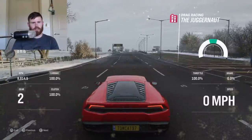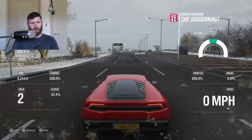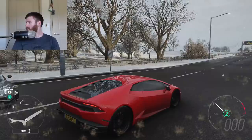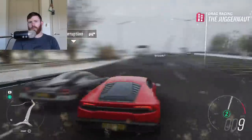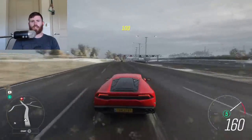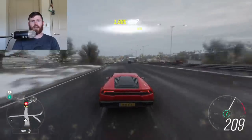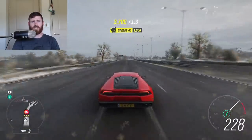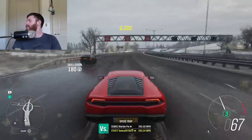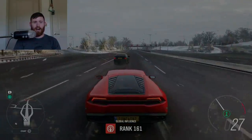Second gear boosted launch. We're already making 25 pounds of boost at about 4200 RPM — three, two, one, go. Stream quality issue in chat — refresh and check your quality settings. And across the line at 229 miles an hour — basically 230! That demolished the Senna, freaking demolished the Senna!